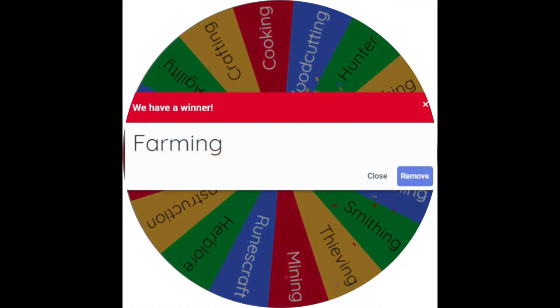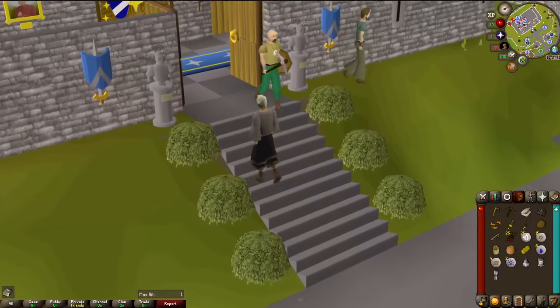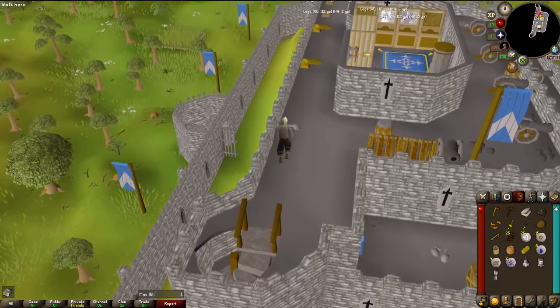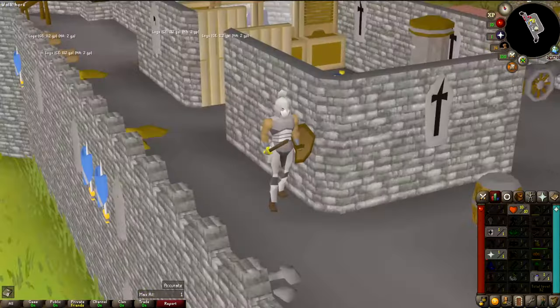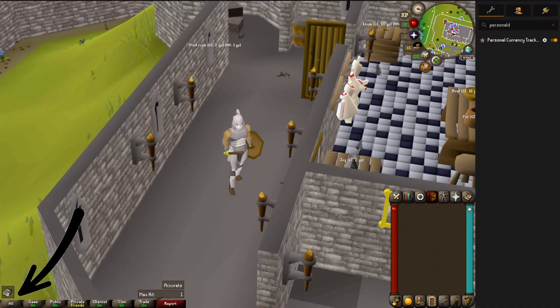With prayer unlocked, I can bury bones without having to hold onto them. Farming's going to be slow, especially without thieving. During the early game, random events are going to be one of the log slots I can more easily fill. I have a plugin called Skills Organizer that allows me to block out the skills I don't have unlocked, though this is visual only — it won't stop me if I accidentally gain experience. I'll do my best to check places where I'd gain experience in locked skills, which includes quest rewards. I'm using the Personal Currency Tracker to keep track of the total collection log slots filled.